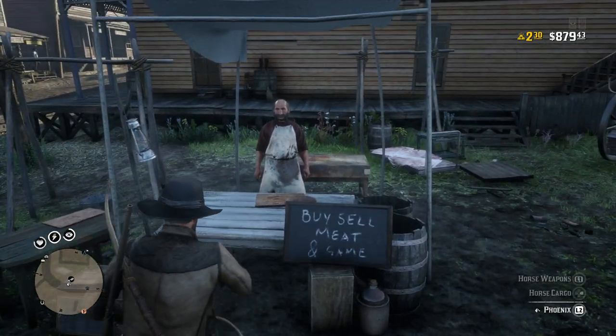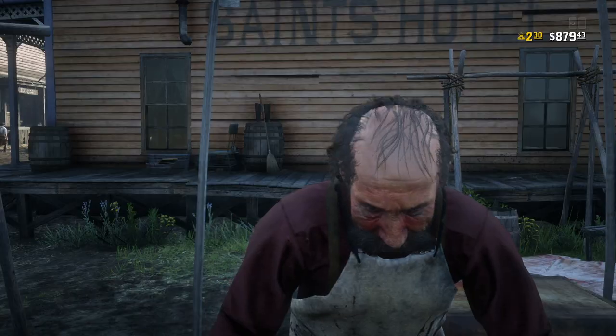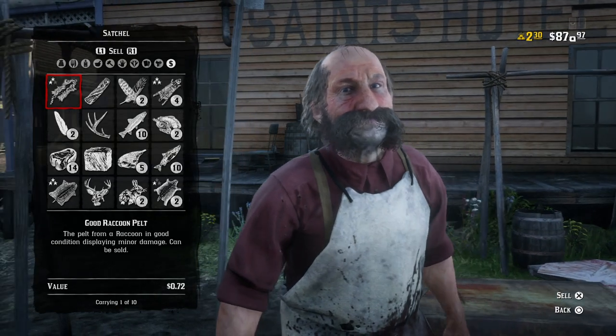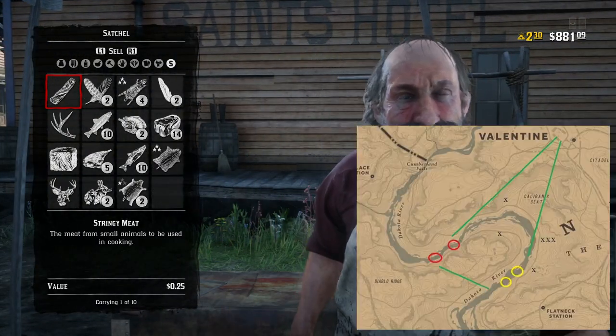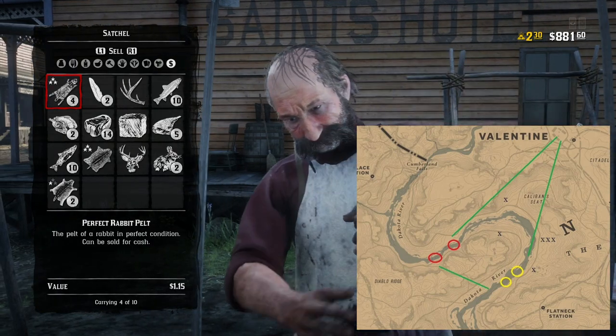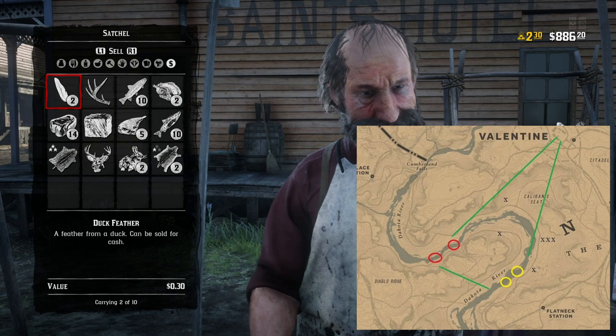I saw this post from Fight Club Quotes on the Red Dead Redemption 2 subreddit. I'll show you guys the map that we're using in this video and the route as well. There are four things you probably see here: the green lines, red circles, yellow circles, and the X's. The green line is the route we're going to be taking.